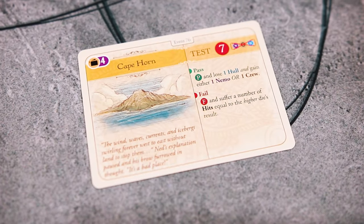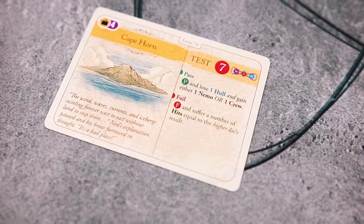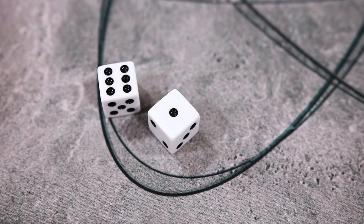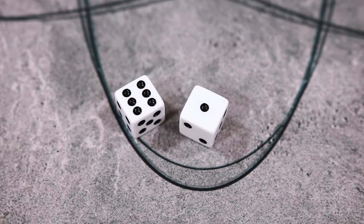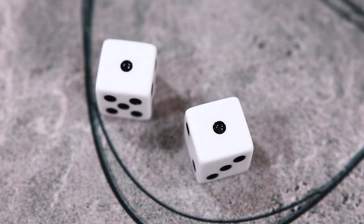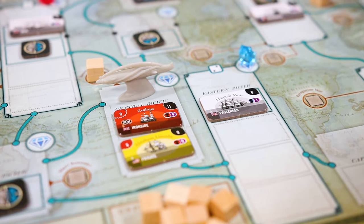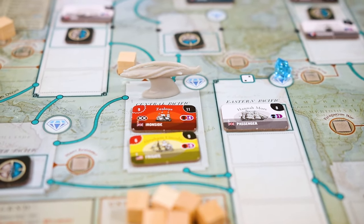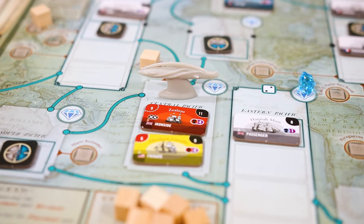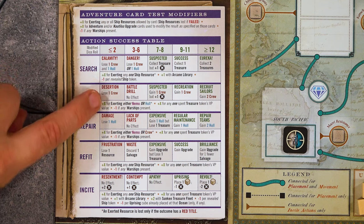Test cards will also resolve immediately and they will make you resolve a test. Nemo's War revolves around taking tests, and almost all of your actions you do will require you to do them as well. A test is simply rolling 2d6 dice and you always want to roll high. There are many ways to modify your dice rolls, and deciding when to do so and what resources to use is a massive part of the game and the strategy. Note that if you ever roll snake eyes, you automatically fail the test no matter how many dice roll modifiers you use. Each test will dictate which dice roll modifiers you are allowed to use, and you must choose whether or not to use a dice roll modifier before you roll.